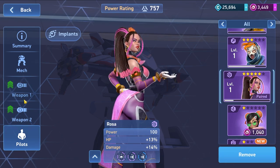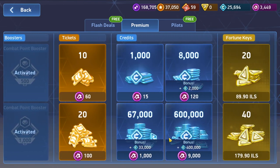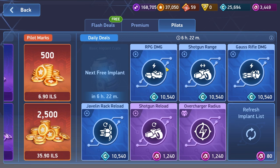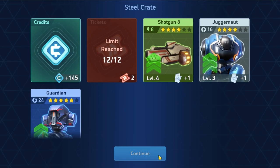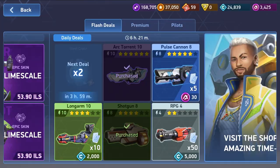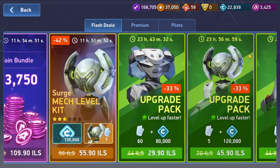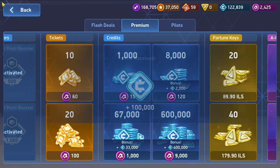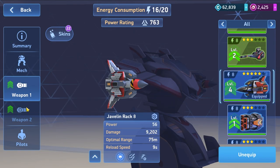There isn't much more I need to change - maybe level up the weapons. We need more credits. Let's take it - I need to purchase some credits. Let's take the steel crate and collect these items. From the back menu - get the upgrades. Let's upgrade the javelin.